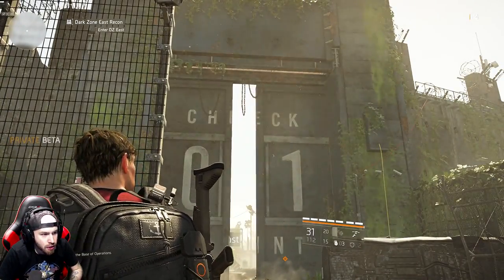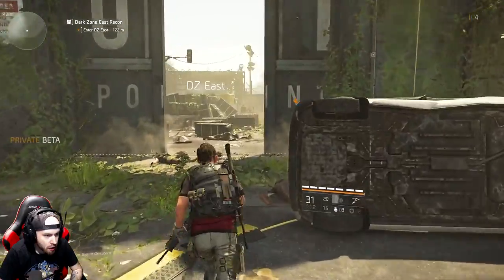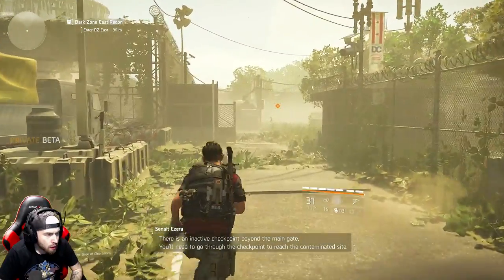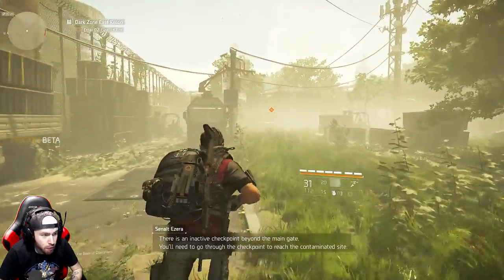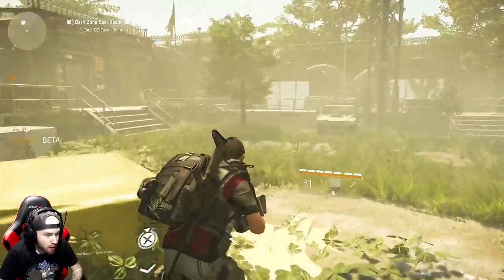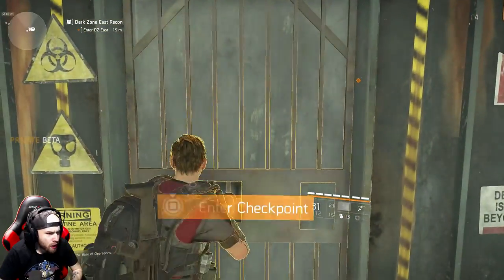The dark zone is basically a multiplayer section in the Division, so we can scavenge for loot. There is an inactive checkpoint beyond the main gate. You'll need to go fight real players, steal their loot if you want, go rogue, or fight players who have gone rogue. It's pretty dope, so let's get into this area.